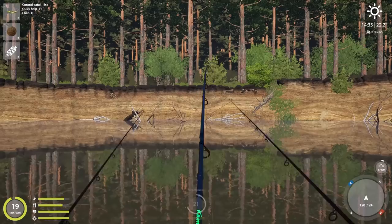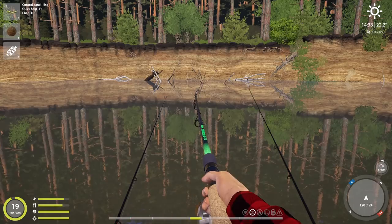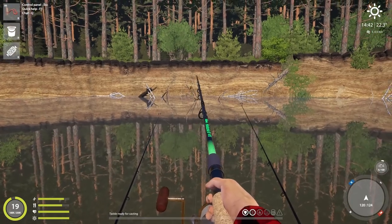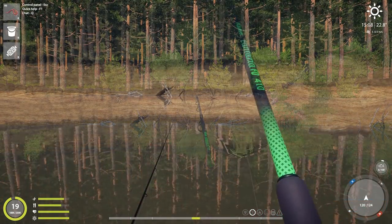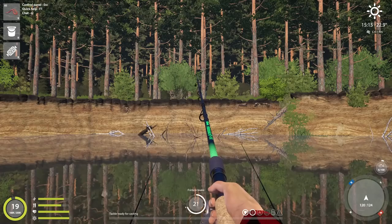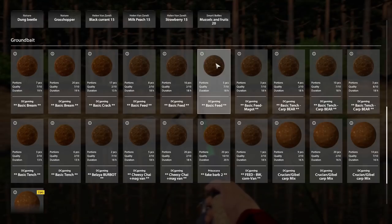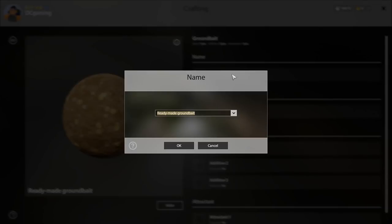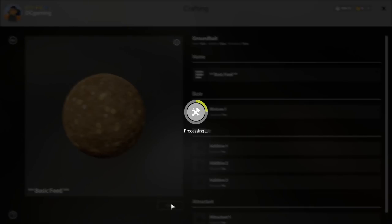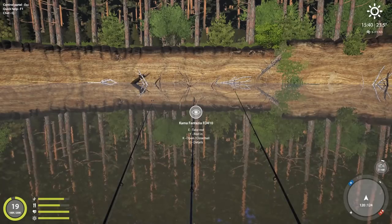We're going to change this one out to a red worm, let's see if we can't interest some roach and such. White bream. Ground bait - let's go with basic feed, 7 out of 10. Basic feed, 7 out of 10. Let's make 3. So we've got three 7-out-of-10s.